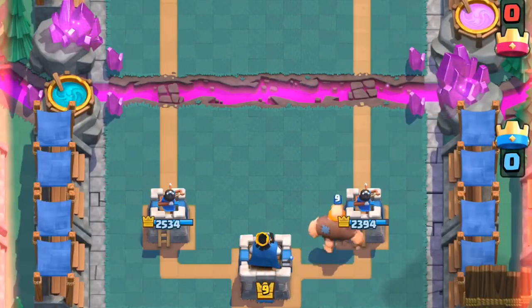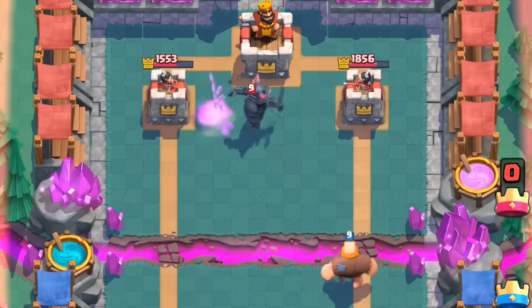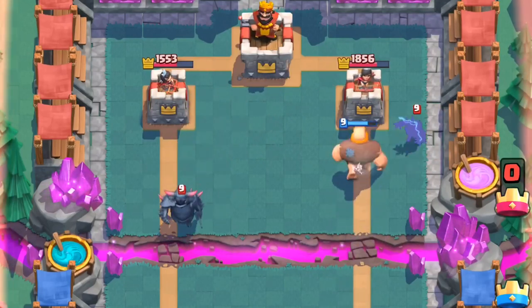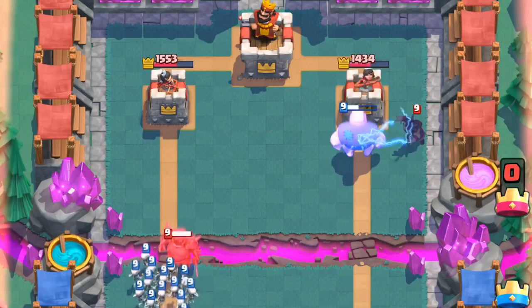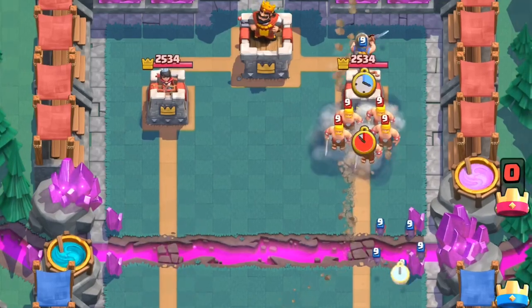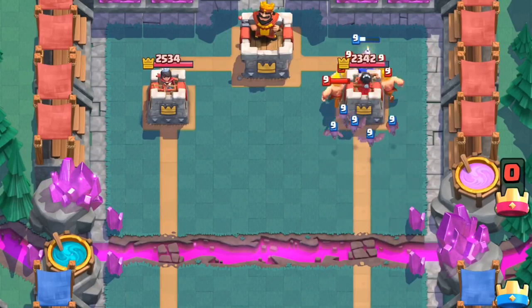There are a few pathing tricks you can do on offense too. The notorious PEKKA pool works well when running Giant decks — it disallows an invested PEKKA from getting defensive value onto your Giant, giving you a cheap and easy path to push in. Along with this, you can manipulate units into following the Miner behind the tower, which works well when you have support incoming and want them to connect onto the tower without being distracted.